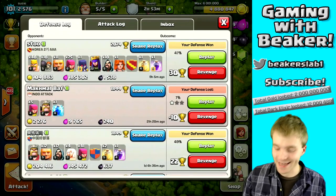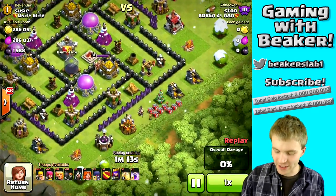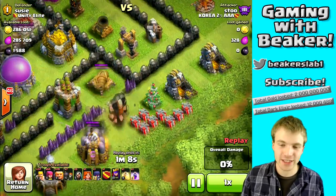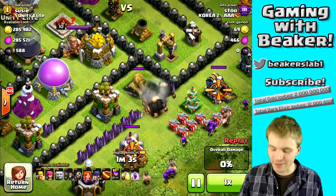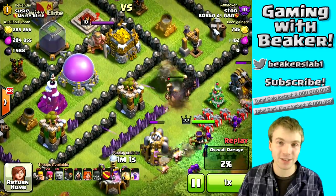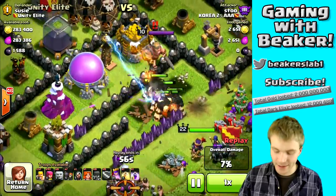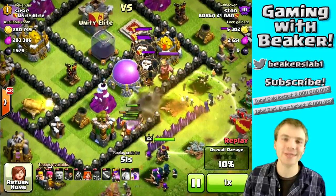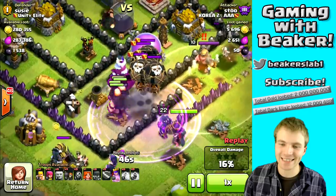Case in point: let's look at this next guy. He is a Town Hall 9 with a level 22 archer queen — this guy is serious. He's going to take advantage of a spawn zone I left by my Christmas tree; I actually changed that recently because it allowed people to bypass the funnel a little. He thinks he's bypassed the spring traps — he thinks they're in the first funnel, but they're not, they're in the second part. And look at these balloons in my clan castle — this is so clutch.